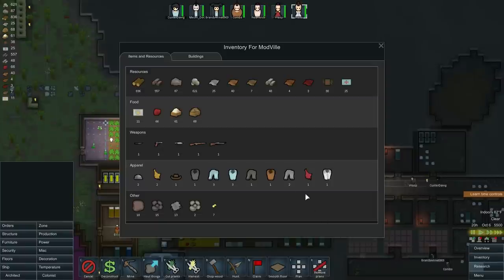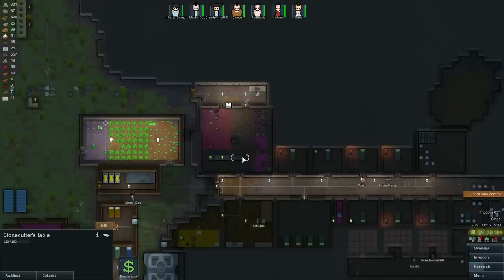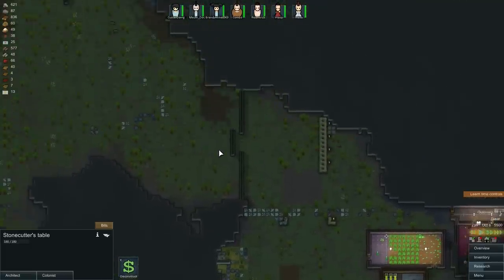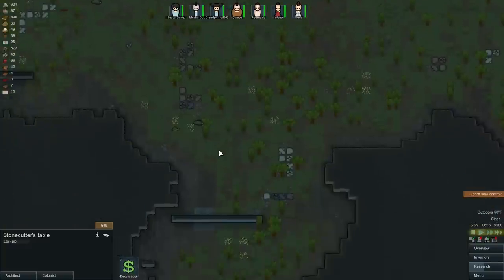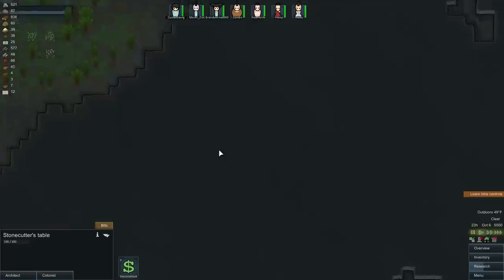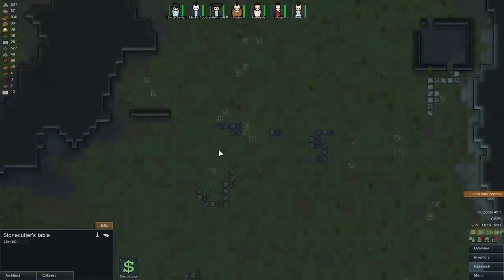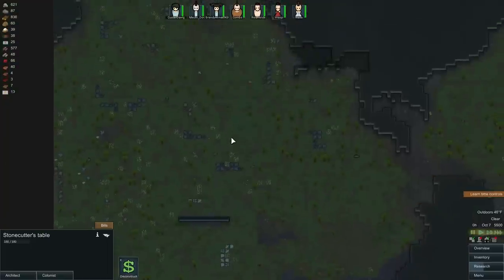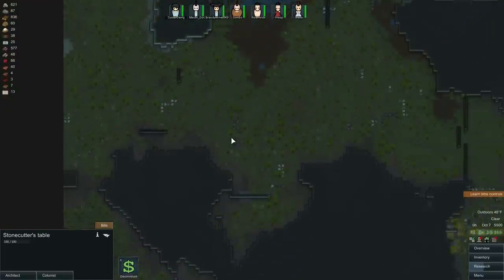How are we doing on gear that was made? Look at this — there's nothing made. We made a couple things but not enough. He's working on the stonecutter's table. We're going to be running low on cloth as well — looks like we're out of cloth; he might be making stuff with deer hide. The food is not looking good — I think we need to do some hunting. Let's see if there's anything good to hunt. Boars are pretty good.